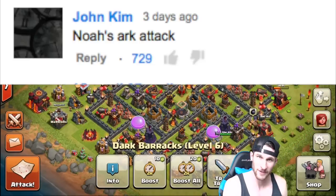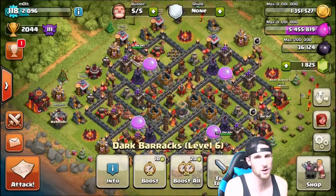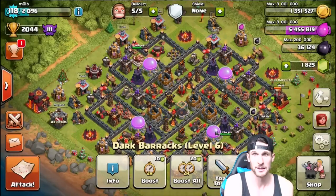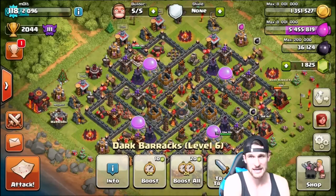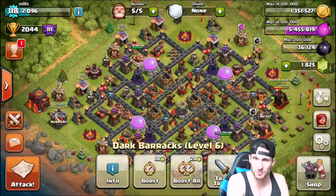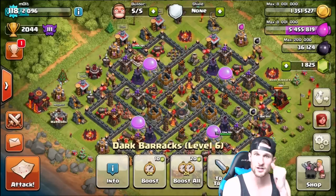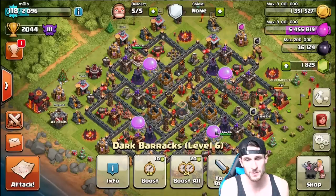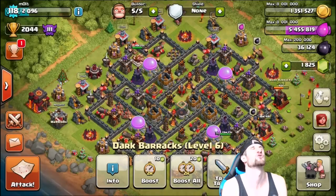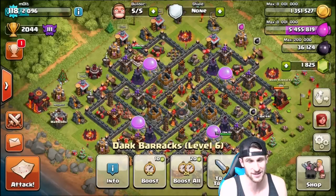As you'll see on screen, we're doing Noah's Ark. I've never done Noah's Ark attack before. The way it works is you're supposed to do two of as many as you can — like in the Bible, Noah's Ark had two of every kind of animal. So you have at least one of every troop, then two of as many as you can. They didn't tell me what spells to use so I just picked some random ones, and we're gonna jump into this.